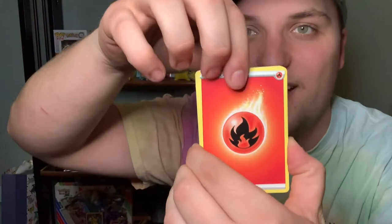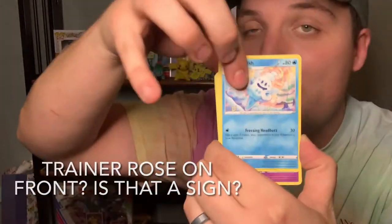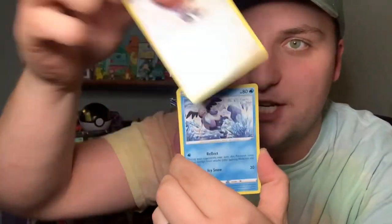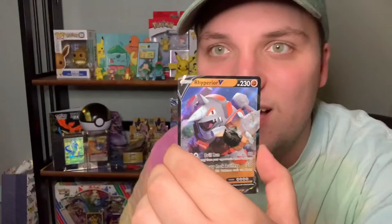I went ahead and tore this first pack open, so here is your code card today. Four to the front and let's get started. Fire Energy kicking things off — possibly Rose on front. Skarmory, Pan Sage, Electrike, Fletchinder, Mr. Mime, Flappy — oh nice! And a Riferior V card to kick things off. If we're going to be pulling V cards first thing off the bat, then I have just the highest hopes for this week's episode.